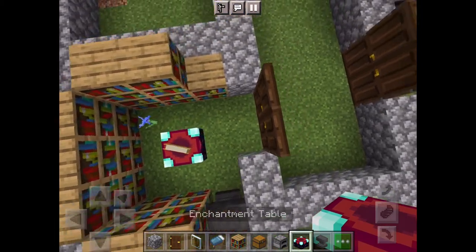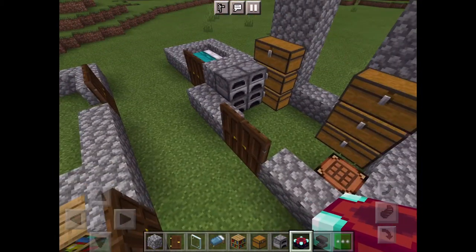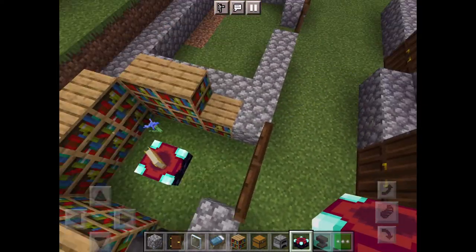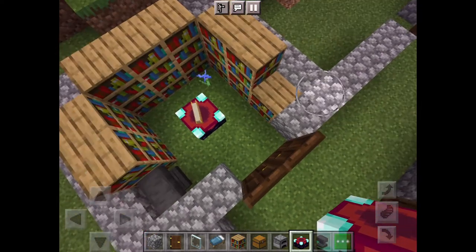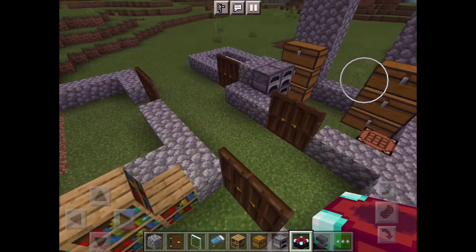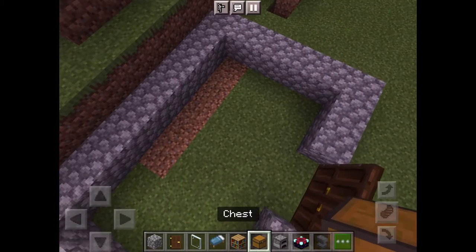Let's put the enchantment table right there. Now it is being powered by the bookshelves — see those little symbols? Those are the symbols of the language that the enchantments are written in.